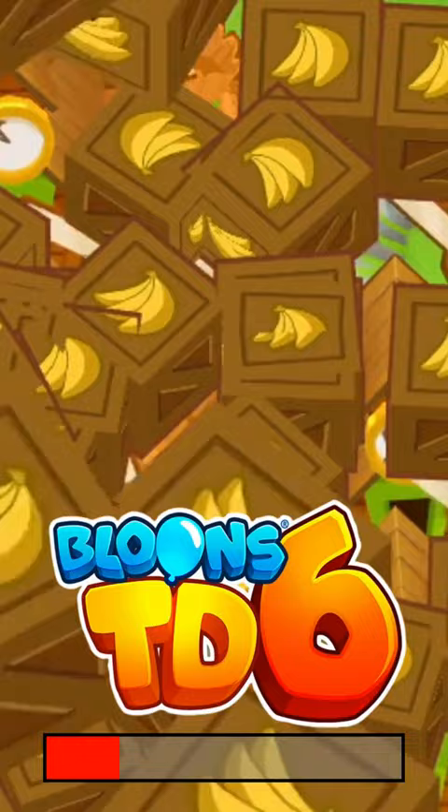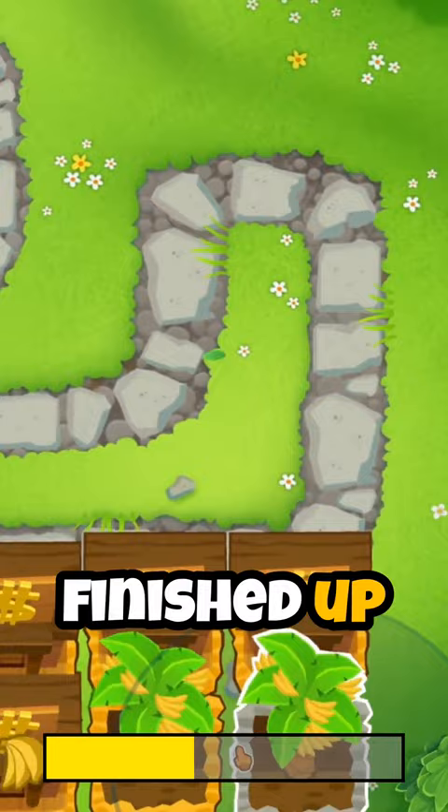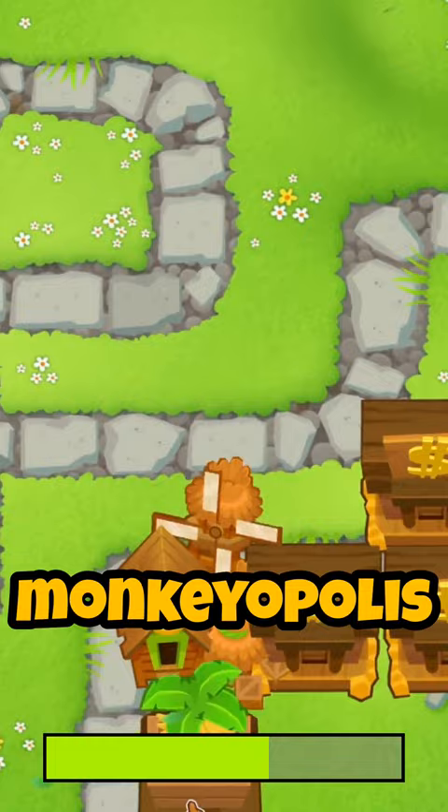The first game I used the classic 230 bank method and I finished up round 40 with about $62,000. I did the same for the second game except as soon as I could afford a monkeyopolis, I went for it. I finished up round 40 with about $68,500, which is nearly 10% more than the first game. Is this worth it?